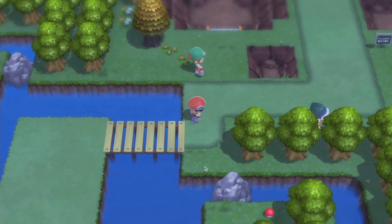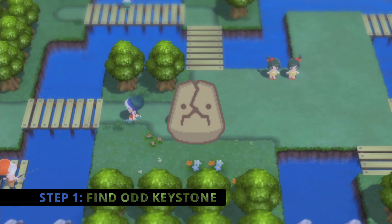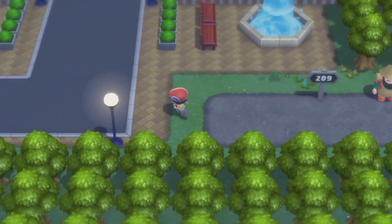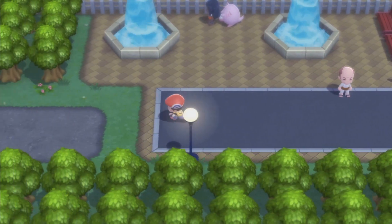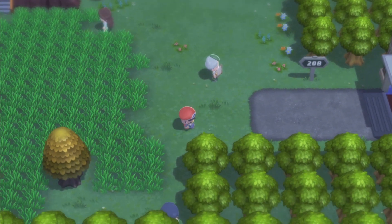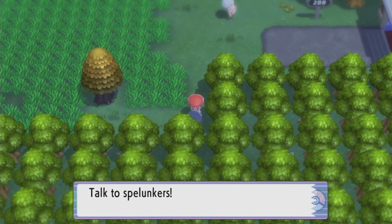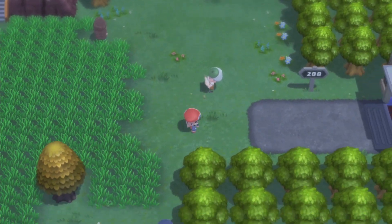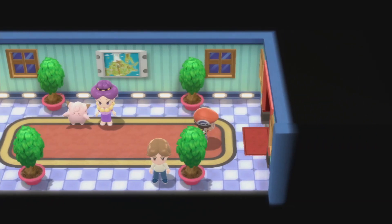First, you're going to need an Odd Keystone. To get that, you can come over to Route 207, or you can find one in the Underground mining section — though I heard it's significantly easier to find it post-game that way. I think the easier method is going to Route 208 and finding this man right next to the honey tree. He'll just give you the Odd Keystone. That's definitely the first step.